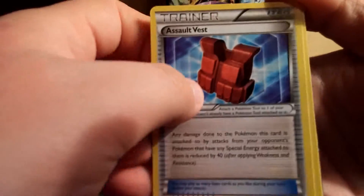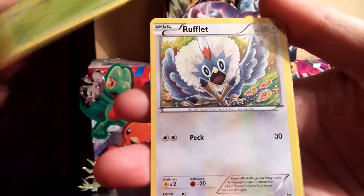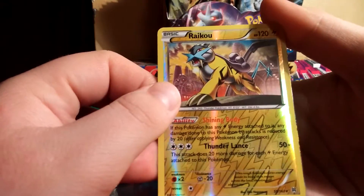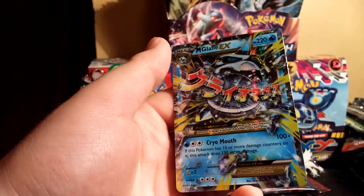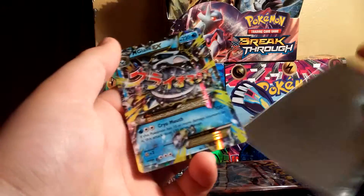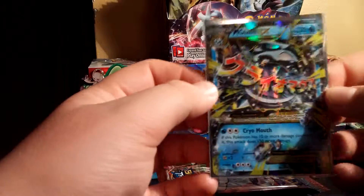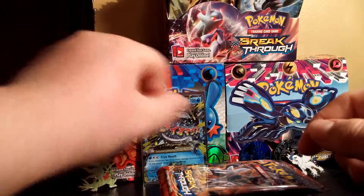Starting things off with another Assault Vest Braixen, Piloswine, Zorua, Chespin, Chespin again, Rufflet, Woobat, a rare Raikou Reverse — and oh nice, a Mega Glalie EX! Holy cow! We're using the Mewtwo sleeves. That is freaking awesome guys, check it out. Oh my god, I cannot believe it — that is an awesome pull, and it's a card I do not have.